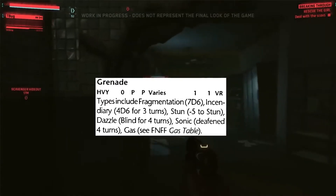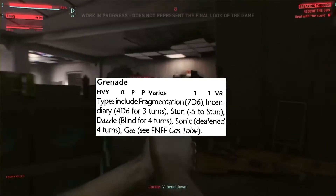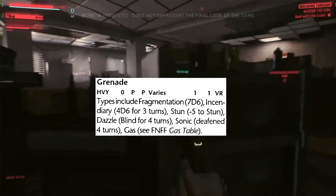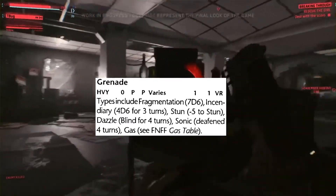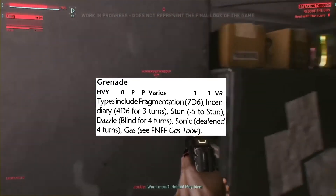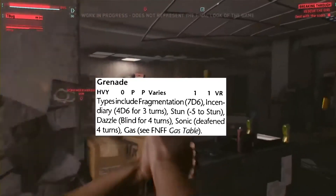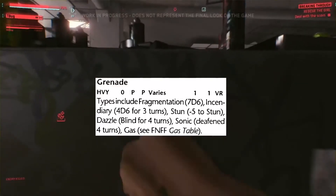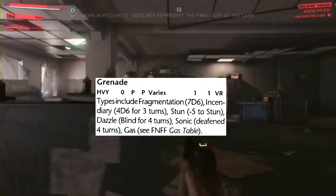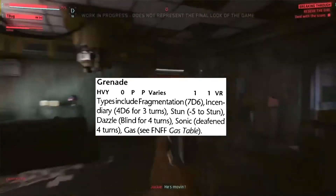Frag grenades commonly do 7d6, and incendiary does 4d6 for three turns — a turn in this context is ten seconds. Stun grenades: when you get hit and you're in the area effect of a stun grenade, you take a negative five to your stun save. In other words, your check is harder by five points. If you are stunned, you are fully stunned. If you make your save, you only take half effect. The dazzle grenade gives you blind for four turns. Potentially, if your ref says so, you could make a save and only be blinded for two turns.